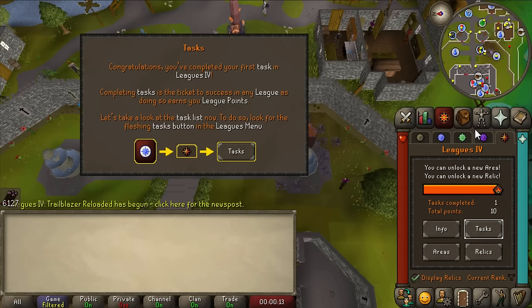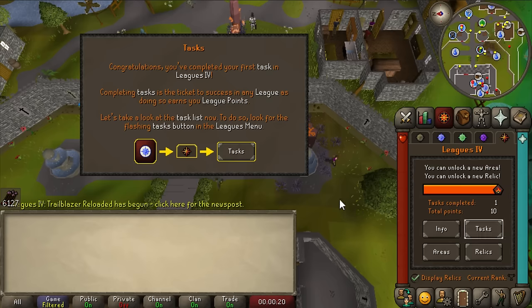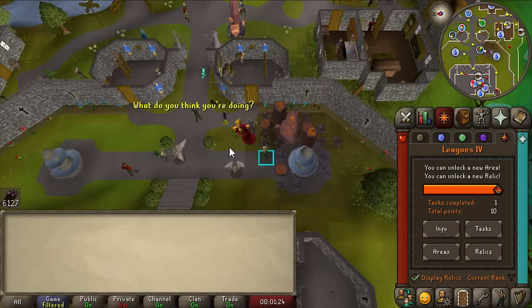I'm so excited for this. I'm just gonna be playing this one for fun - not worrying too much about efficient regions to pick. I'm just gonna pick what I think will be fun and try to get as many points as we can so we can buy all the rewards and throw them in our POH. We have an area to pick - we can unlock Karamja, which is just free right there.